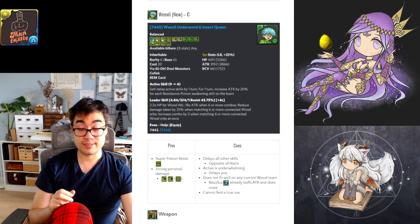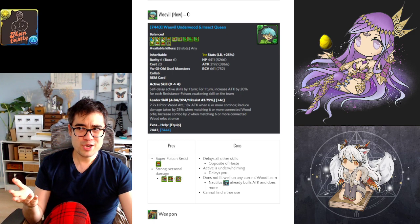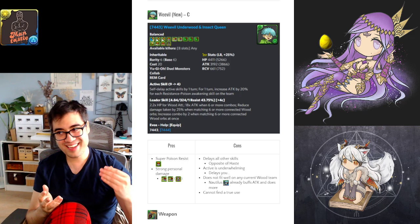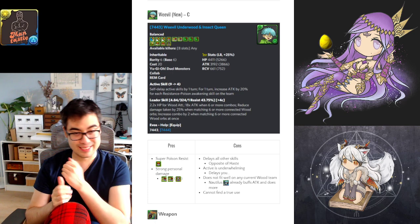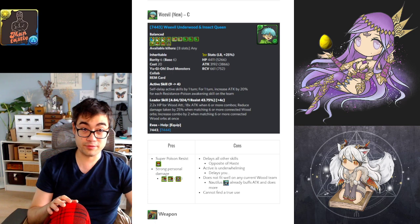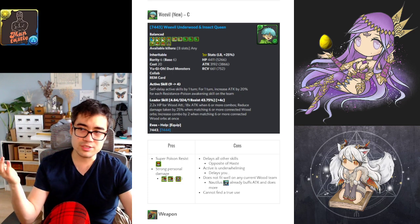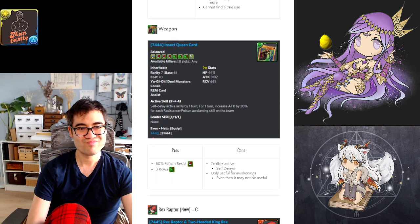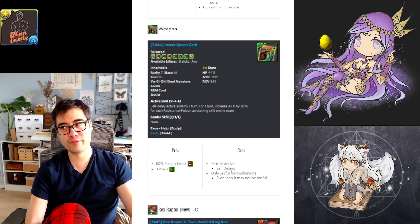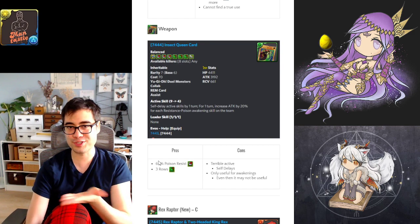No other 6-star is going to be as exciting by comparison. Weevil is at the bottom — he self-delays your other active skills, which is truly sad. It gives an attack buff, and that's it. Just an attack buff for a 4-turn cooldown. Nautilus has a 2-turn cooldown with a much stronger attack buff, generates orbs, and doesn't self-delay others. Weevil's weapon assist is similar — you don't want the active to overcharge, and unless you benefit from 60% poison resist and three rows, there's no merit to this weapon.